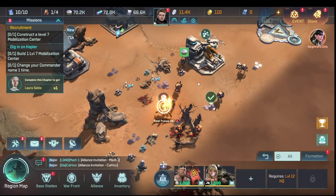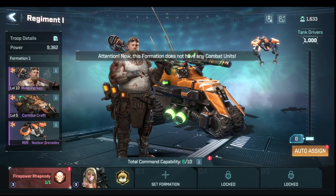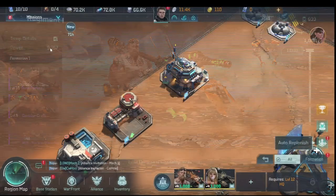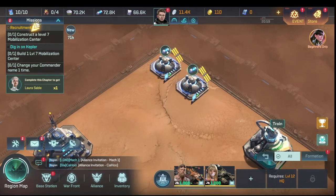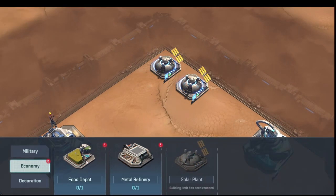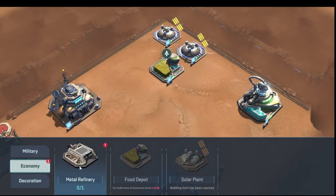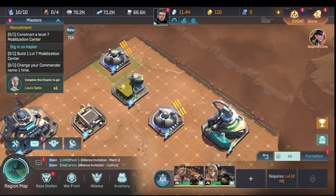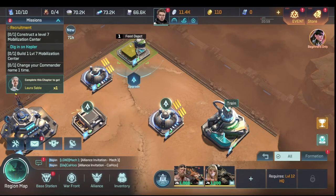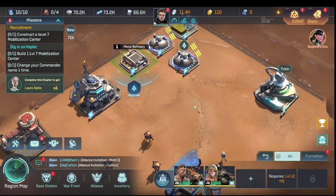The game tells us we need to clear the grod first. We go into formations and replace the vehicle with Contour Craft, fill them back up using the auto-assign button which max-refills all formations in one click. We also have a couple more buildings to build: a food depot and a metal refinery. We reposition them to fit in the base layout.